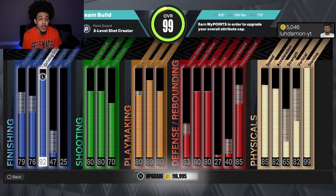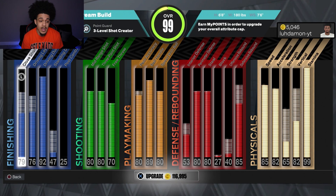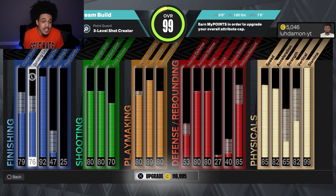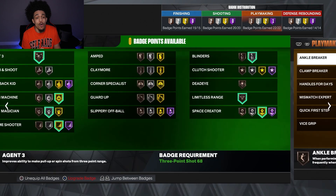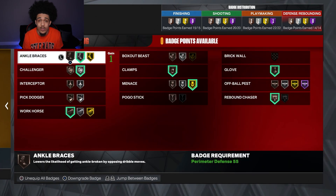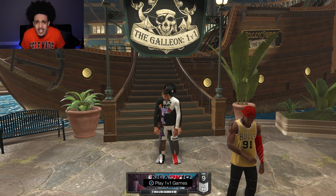Now that that's out of the way, let's hop into this build. My boy actually has his build all the way maxed out, but he just doesn't have the VC for it yet. If you're wanting to copy this exact build, these are the attributes you should go with — we got a 92 dunk, 83 three-pointer, and 89 ball handle. I really wanted to use this build because I'd never seen this name before and it has good attributes. Since he's already made it to 99 overall, he has all the badges maxed out as well.